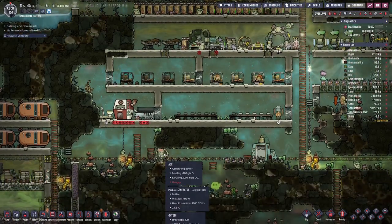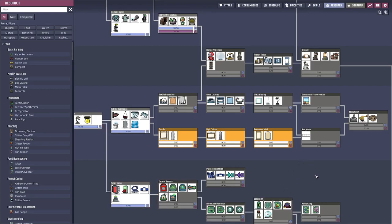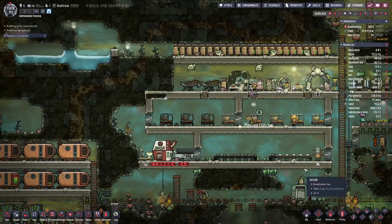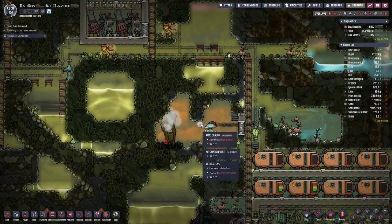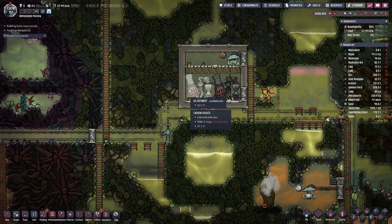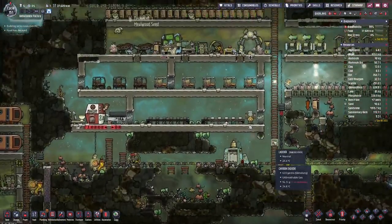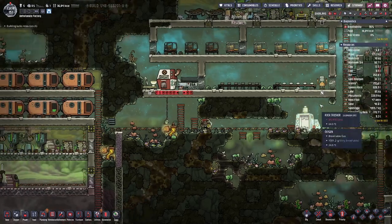Now that we have a master artist with Epi, we should also ensure that we can build masterful artwork that we can then place in our great hall so that it becomes a great hall. On this side I managed to place in two reservoirs, and I've connected up the automation for the atmos sensors, which is working fine. Currently we are not producing any petroleum because no duplicants want to go there, but overall we are looking fine and should get a new potential duplicant in just a bit.